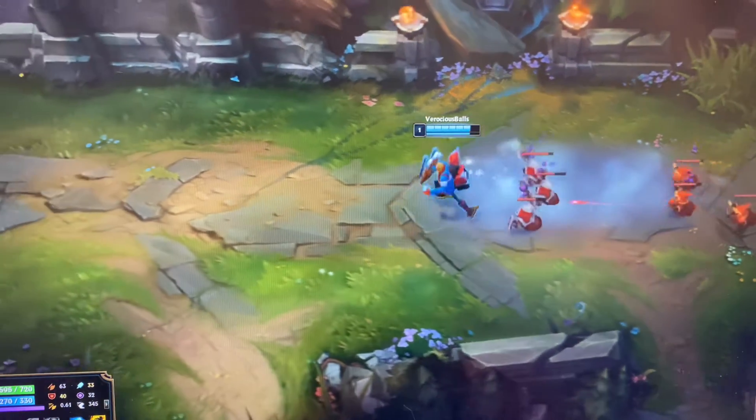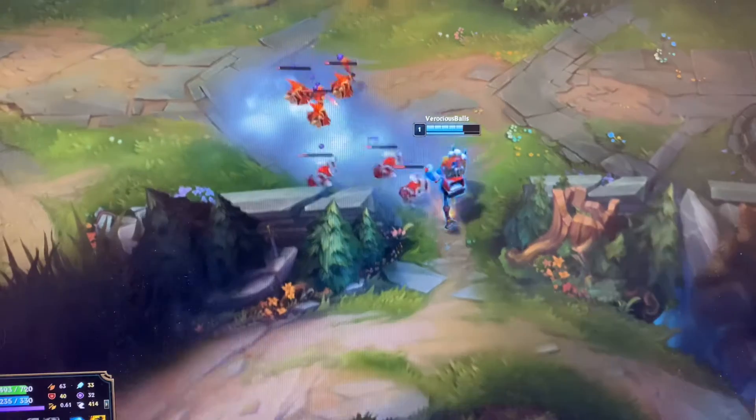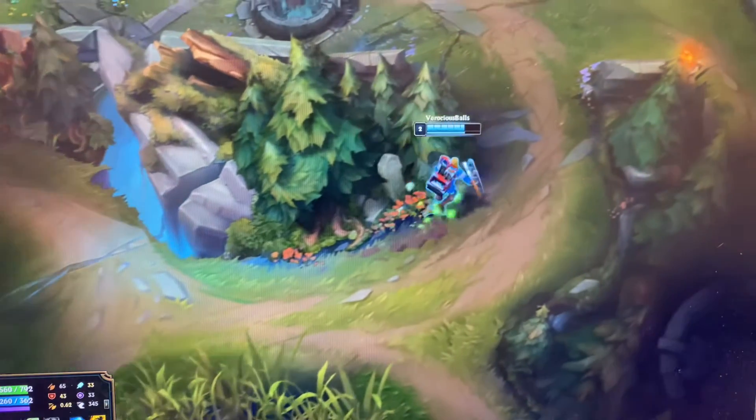Now you keep Autoing. You turn the gas on, you turn the gas off. You see I Autoed the minion that had the most health there, because I knew my gas would kill the ones with the lower health.